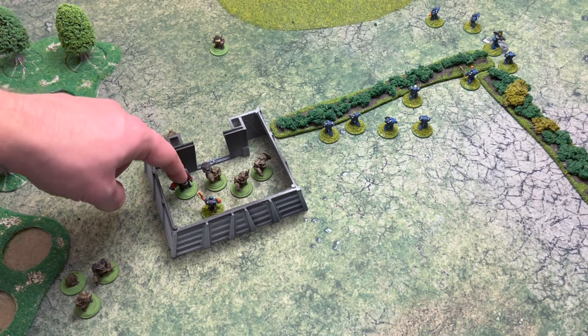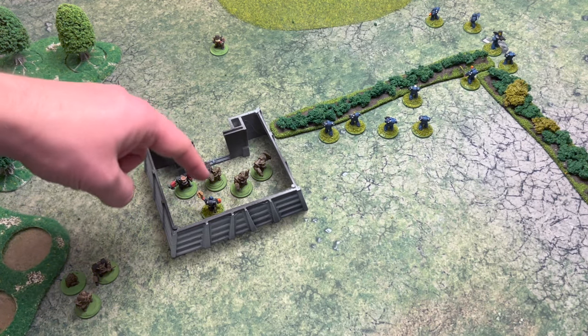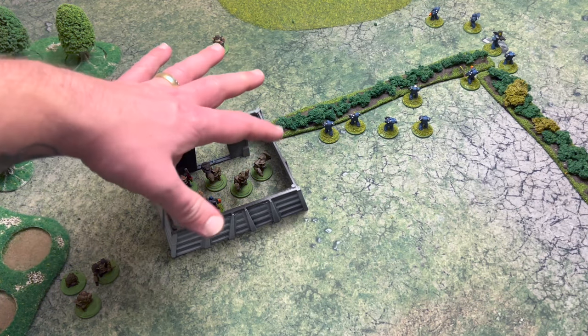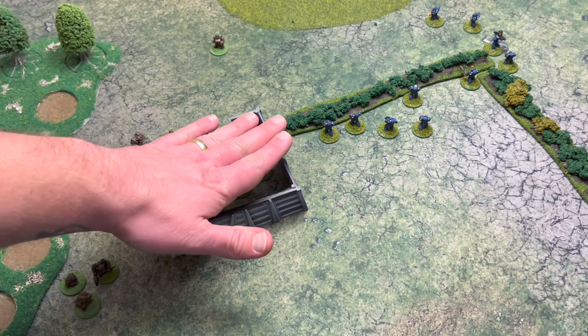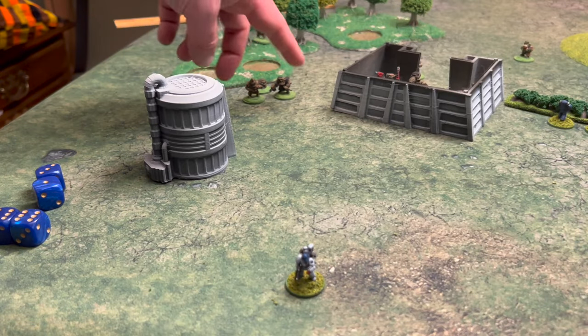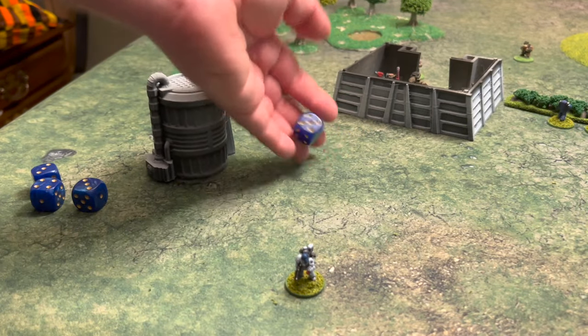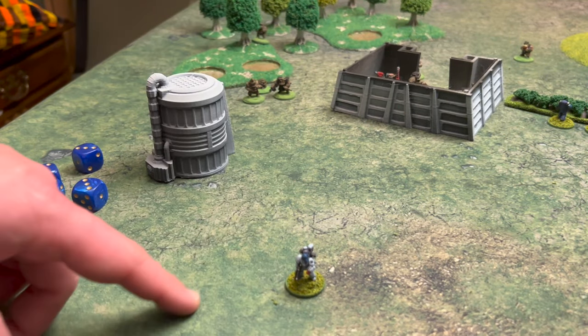We have Thrag in there, who is the Orc leader. Pedro, who is the Marine leader, has three Orcs in there with him. Everyone in here is going to be considered in base-to-base with each other. These three Orcs fire at this apothecary — threes or less, need fives or less, three or less. Marine's okay.